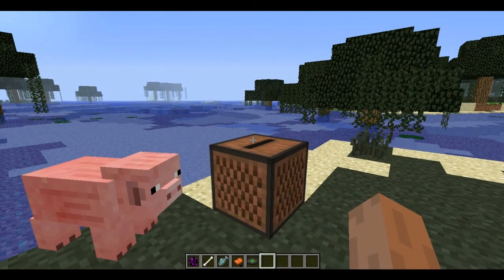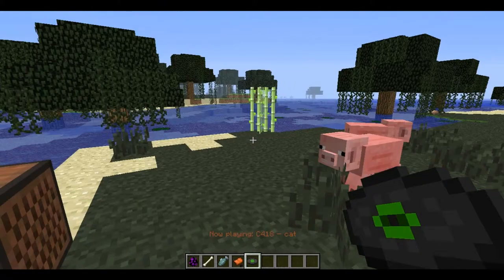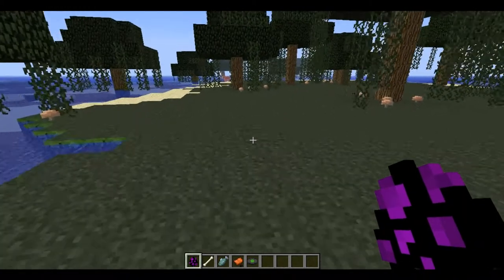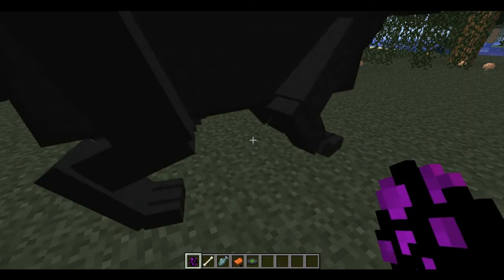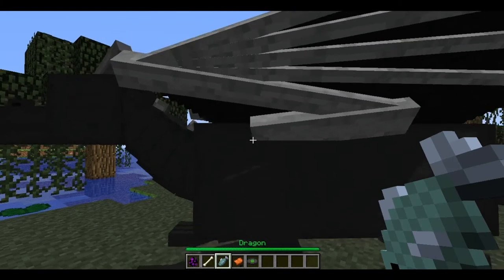Hello, today I'll be showing you the Dragon Mount mod. This mod basically allows you to ride dragons. To get a dragon egg, you can use creative mode or spawn items. First, hatch your dragon, then feed him fish.